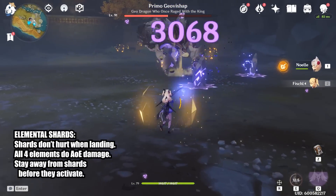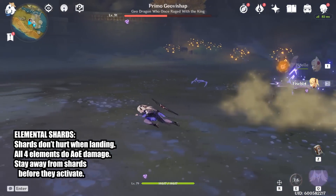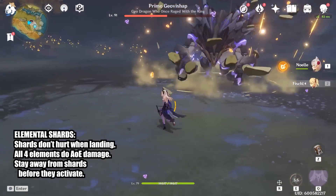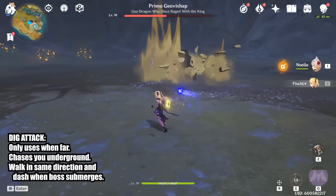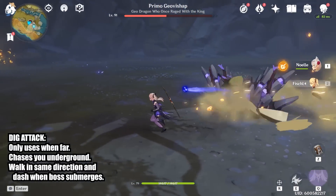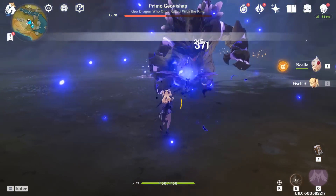From time to time, the boss will also use the Primordial Shower attack. Just activate your shield with your shield character and keep on attacking. If you're using Beidou, you'll need to time her shield a little better to match the hit. And that's pretty much all the attacks from the ranged version of this boss. Simply stay away and the boss poses no threat at all.